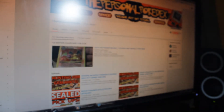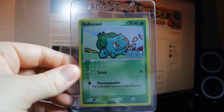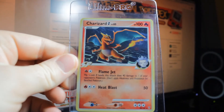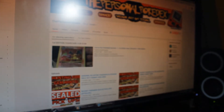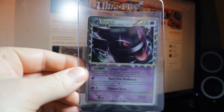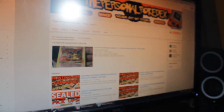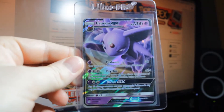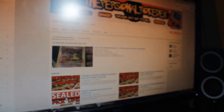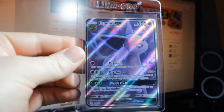Asuikun Gold Star, Bulbasaur Reverse from Crystal Guardians, Charizard from Supreme Victors or something like that — 2009 — Gengar Prime, Umbreon one of those promos, Holographic Charizard, Espeon — I think these are from one of the new ones, an Alolan something — Espeon.